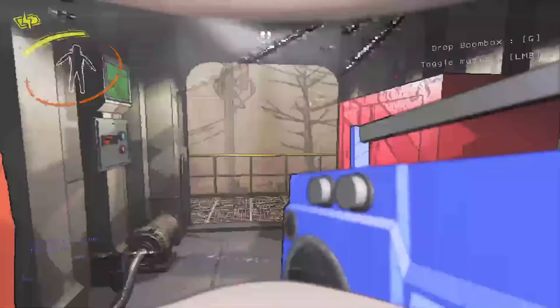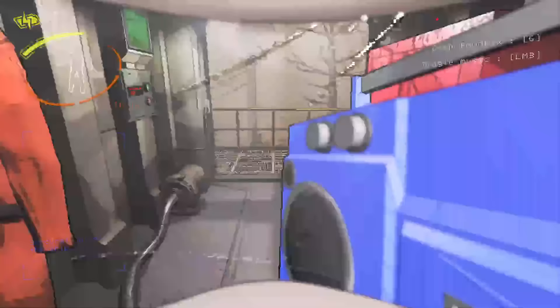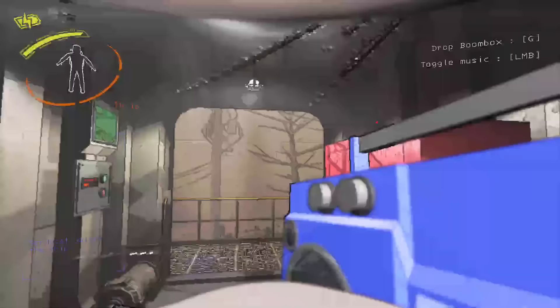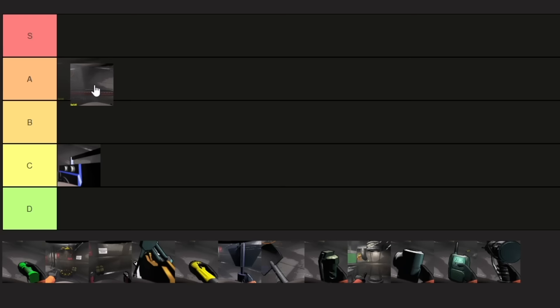The boombox is semi-useful. It's not incredibly useful as a noise-luring device because of how expensive it is. But to boost morale with teammates and to use it as a noise lure, it's kind of all right for that. I can't see myself super interested in spending the money to buy it unless it's on sale, so I'm going to put it in C.